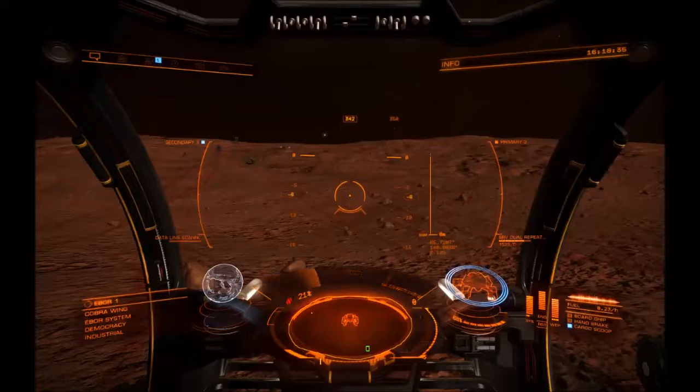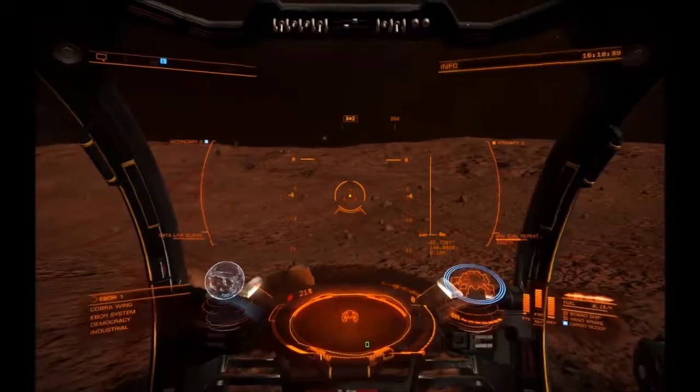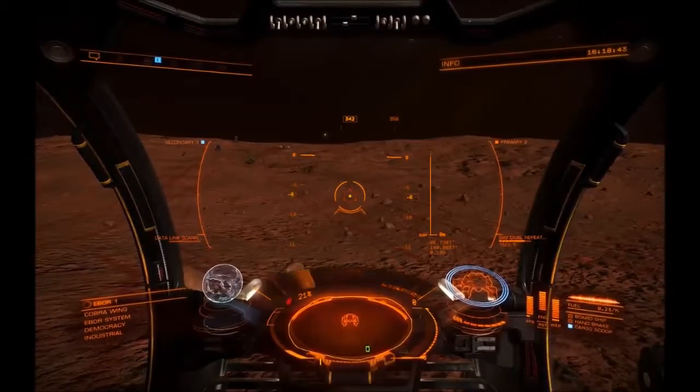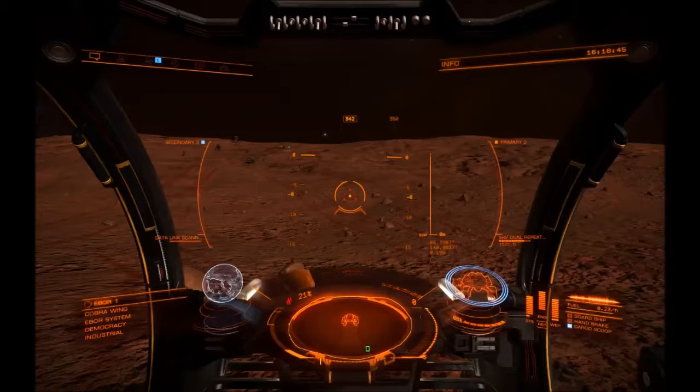Hey guys, I'm Phoenix here and welcome to Elite Dangerous. The purpose of this video is to show people how the radar in the buggy works, because it turns out not many people know how it works. It's just this thing in front of them that spills out some meaningless information, but it isn't really very well explained in the game. Let's try and change that.